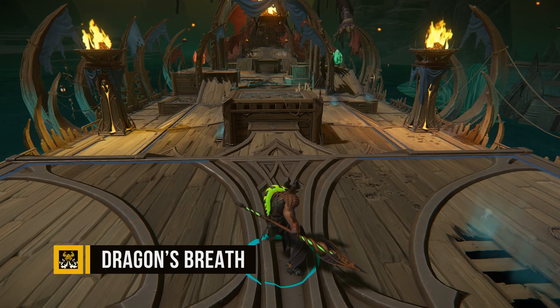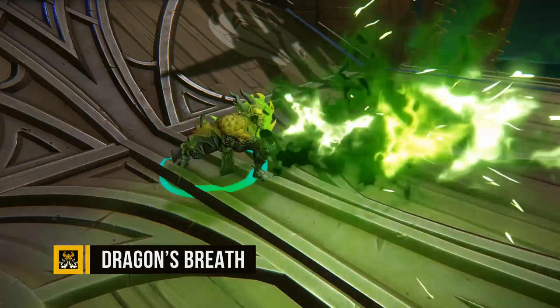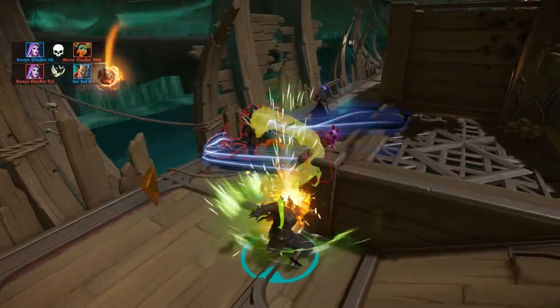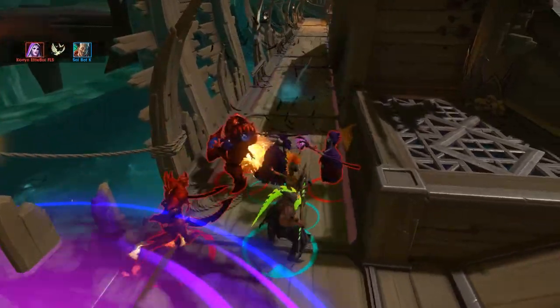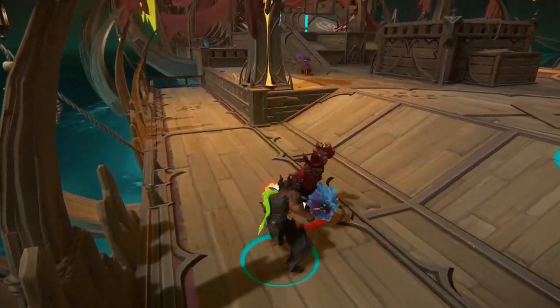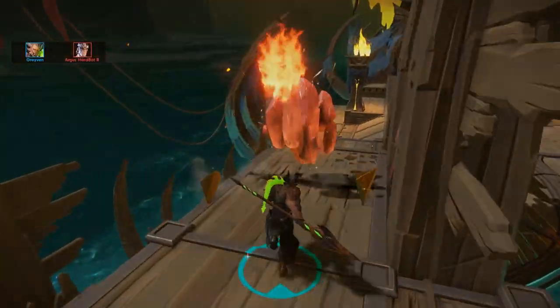Graven has his powerful multi-hit ultimate called Dragon's Breath. A close range ability that does high damage while also applying a damage over time effect to whoever it hits. Great in 1v1s or when the enemy is clumped, this ability is great versus all who stand in its path. Dragon's Breath is great for securing kills against an opponent trying to run away. Even if they get out of Graven's reach, the damage over time can still finish them off.